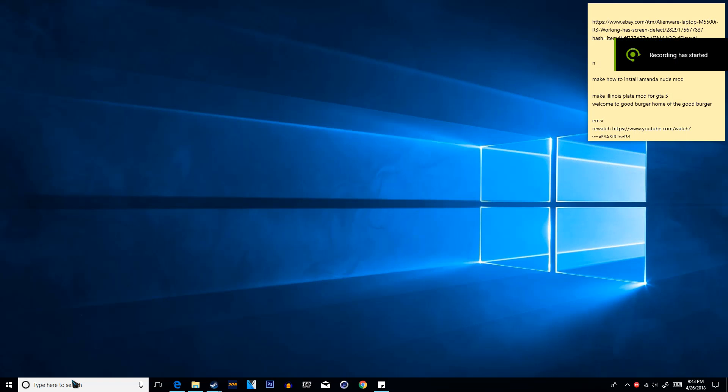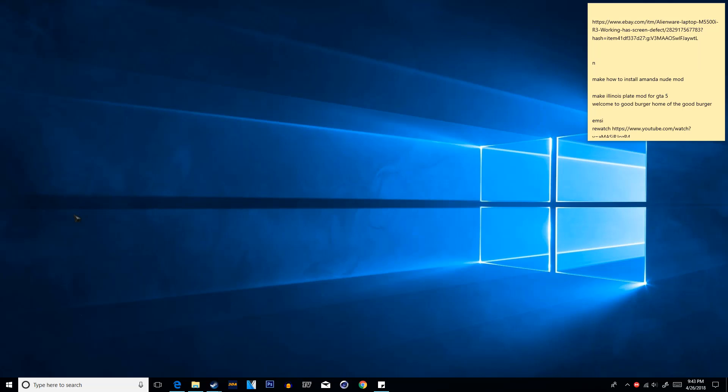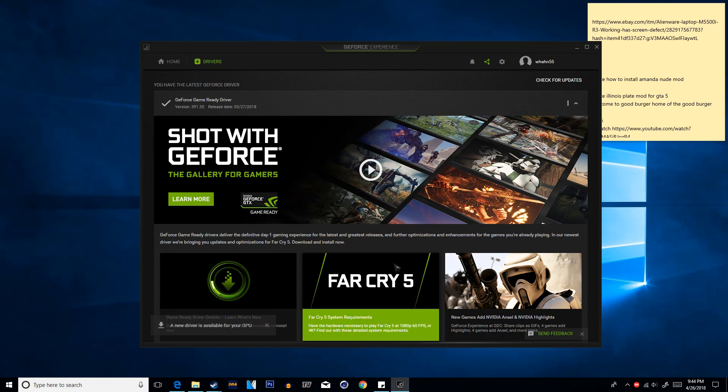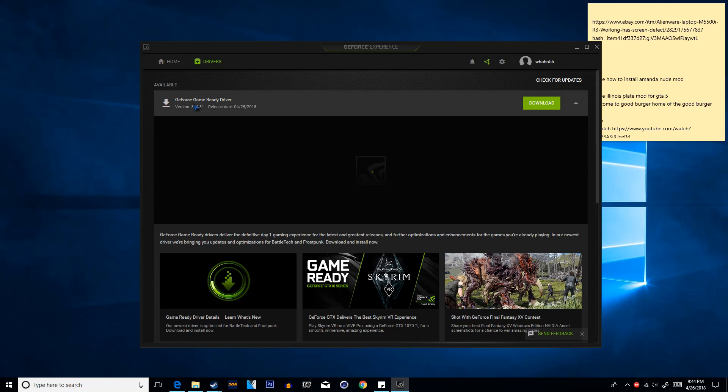This section is for NVIDIA users only. If you do not have an NVIDIA card you cannot do this — AMD will not work. Go ahead and open up GeForce Experience. Once it opens, click Drivers and then click Check for Updates. I did have an update so I went ahead and downloaded it. I do recommend downloading the newest drivers because those will help with optimization of the games.